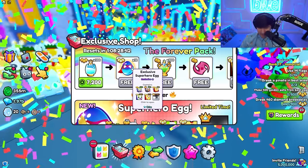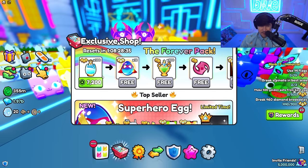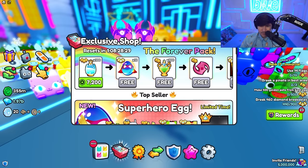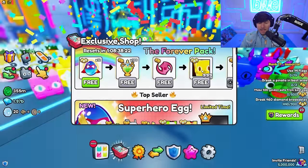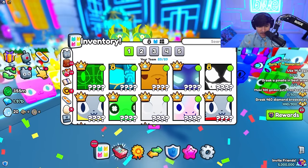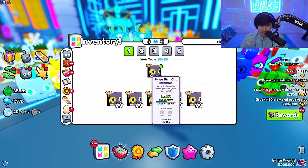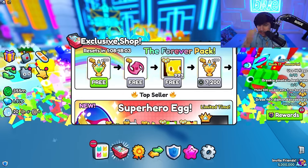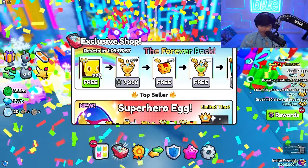7,200 gets us 12 superhero eggs - that's actually really good considering all the other items you get. And I can see our first huge pet - wait, that's a different one, it's a golden one! I've never gotten a huge rich cat golden out of the Forever Pack. I've opened a lot of these Forever Pack tiers and I have 6 rich cats from this pack - and that's my first golden one! I've spent less Robux than last time and I'm getting more rare items. A free golden - that's pretty epic.